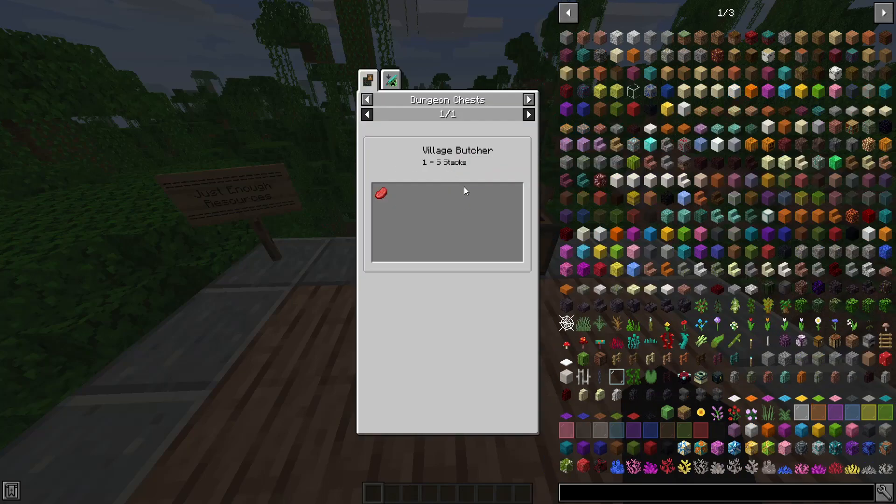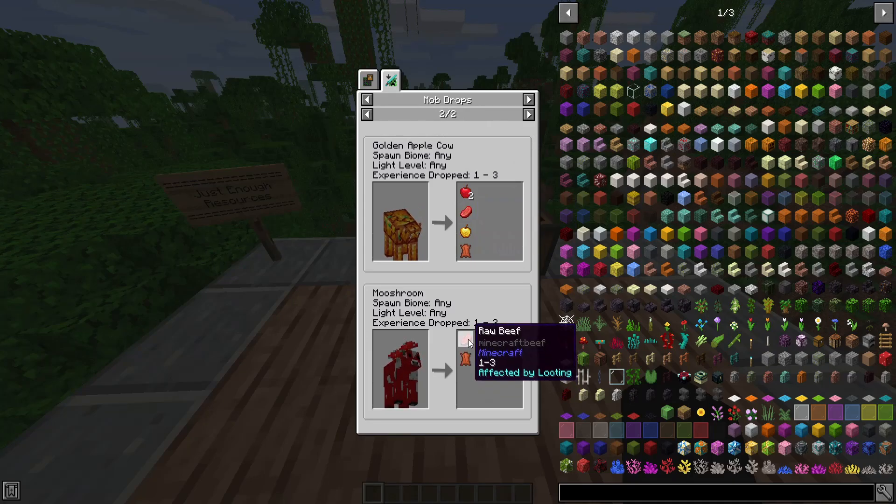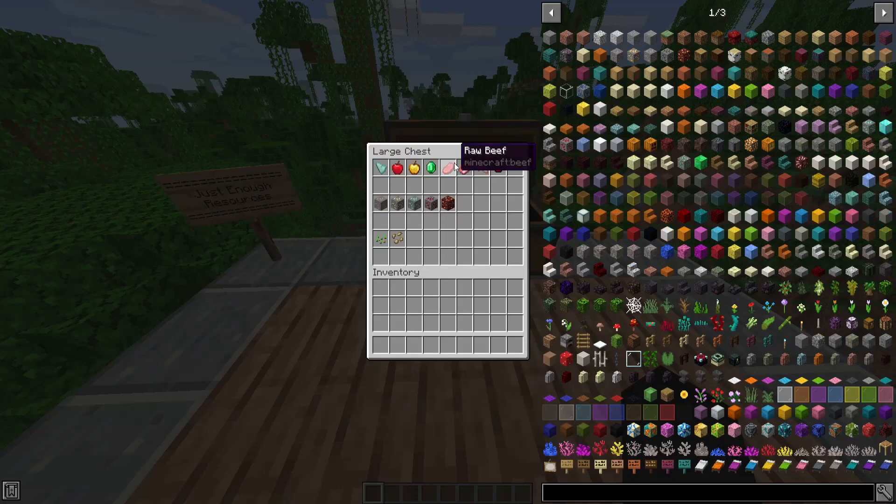Next up we have Raw Beef. The Village Butcher Chest has a 21% chance to drop 1 to 3. Under Mob Drops, all the cows can drop Raw Beef — the Golden Apple Cow, the Mooshroom, the Regular Apple Cow, and the Regular Cow can all drop 1 to 3.